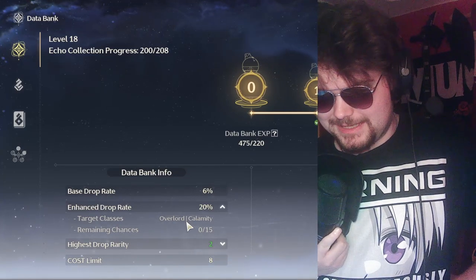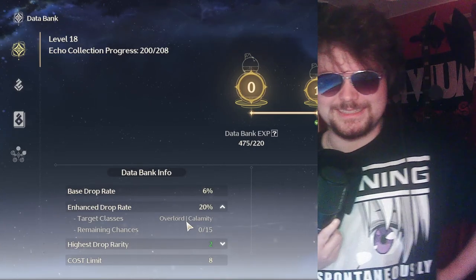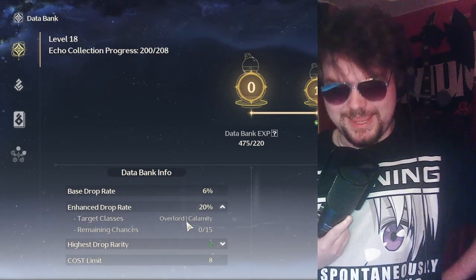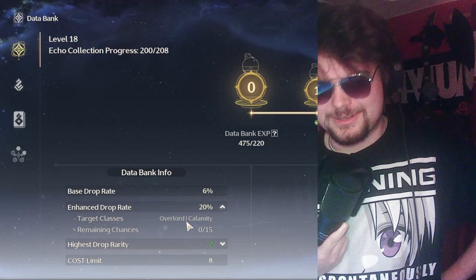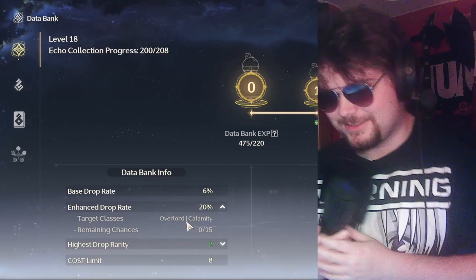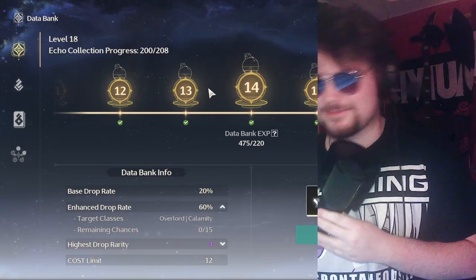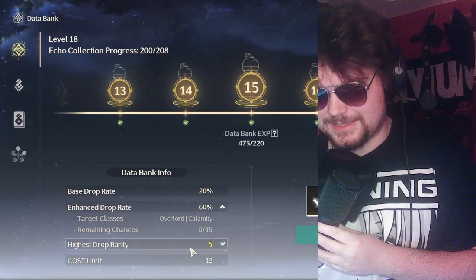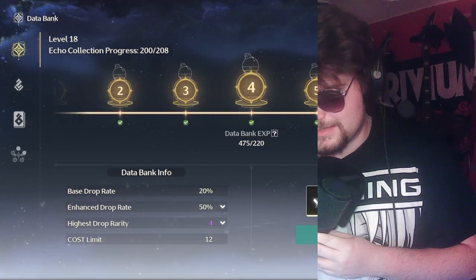Under this we have remaining chances for Overlord or Calamity monsters' echoes. Every week you have a guaranteed chance for whenever you kill a boss to drop its echo. So if you're playing right now or you've just started this week, save that guaranteed kill until Sunday. By then, if you've leveled up your databank, you'll start getting blues, purples, and then legendary yellows. Just wait to use your guaranteed echoes until databank level 15 so you can get five-star echoes.